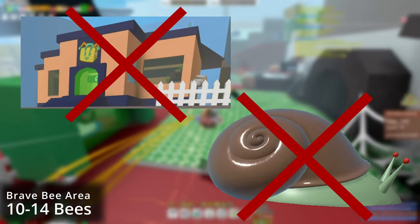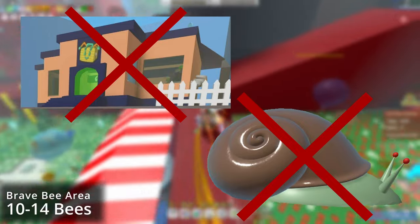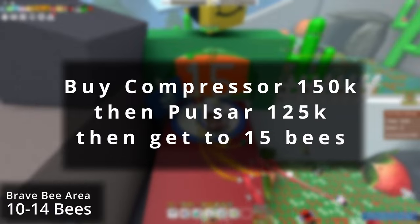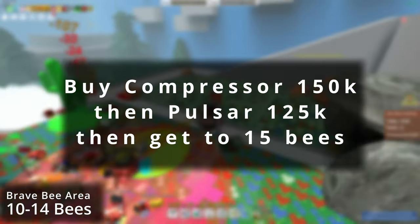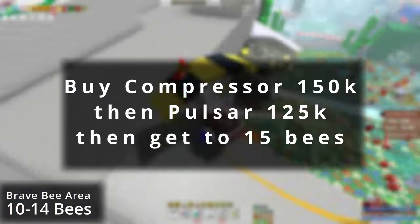While in this area, do not focus on the Dapper Bear shop or the Stump Snail, as you will not be able to do either of these at this time. Instead, focus on getting the compressor for 150k, the pulsar for 125k, and then up to 15 bees to unlock the new area.